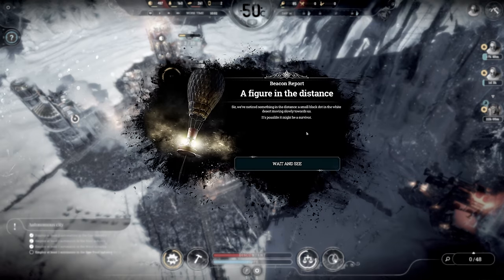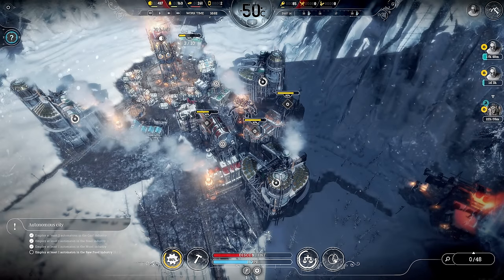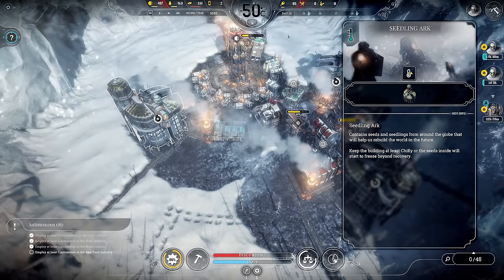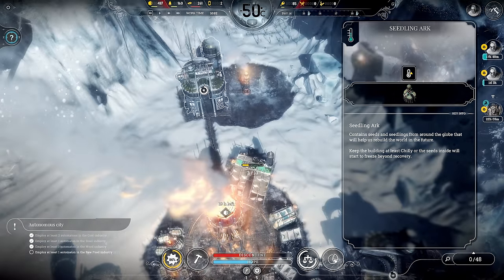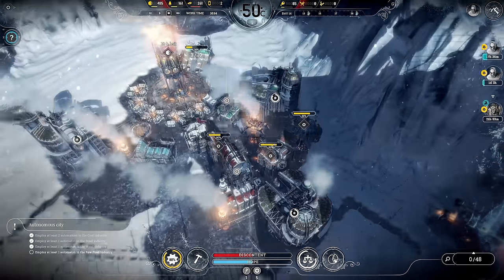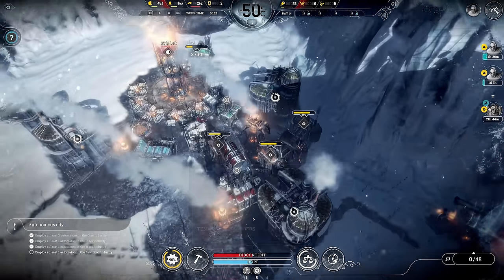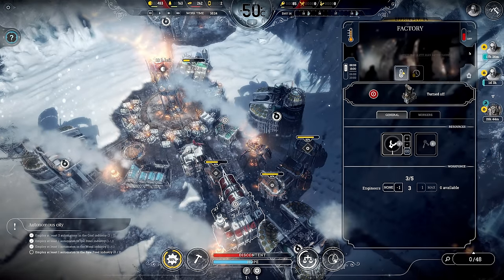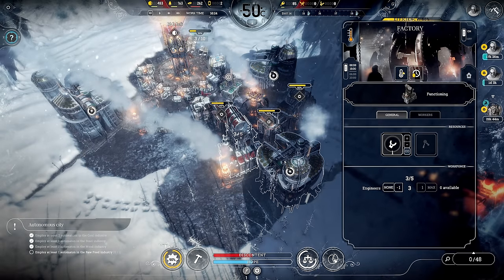A figure in the distance — we noticed something in the distance, a small black dot in the white desert moving slowly towards us. It's possible it might be a survivor! We have one dude coming — sick! Temperatures are going to drop. We're in the chilly zone now, but that's without the heaters engaged, so I think we're okay still.